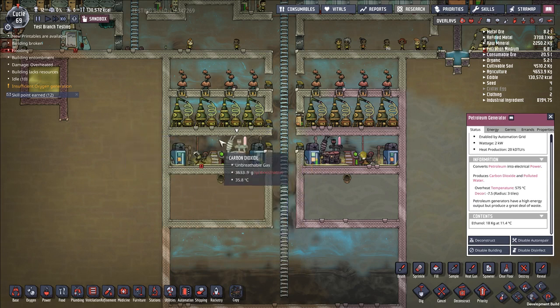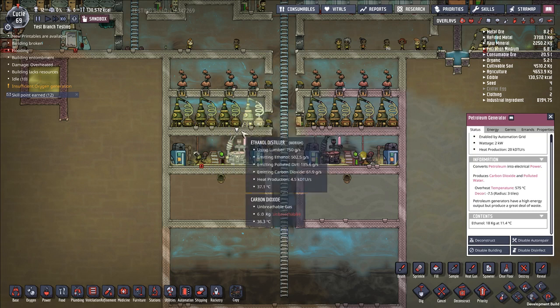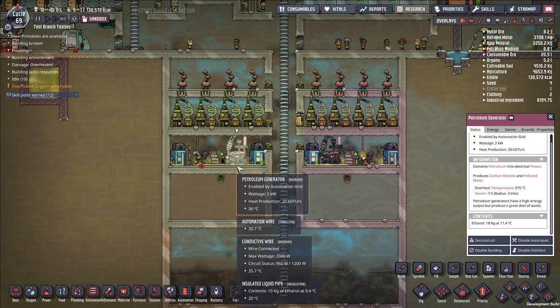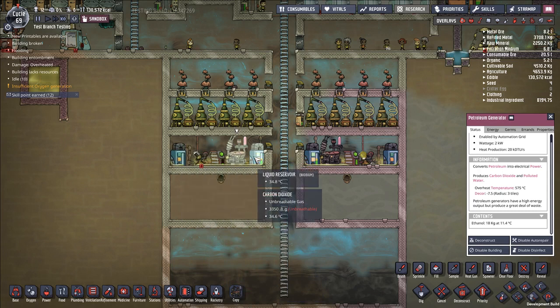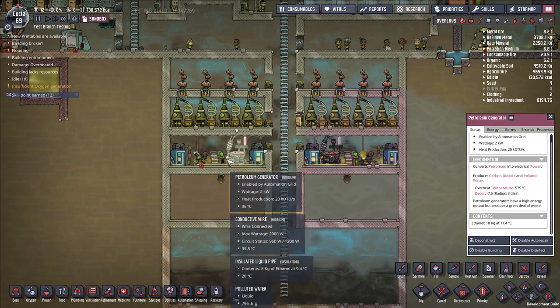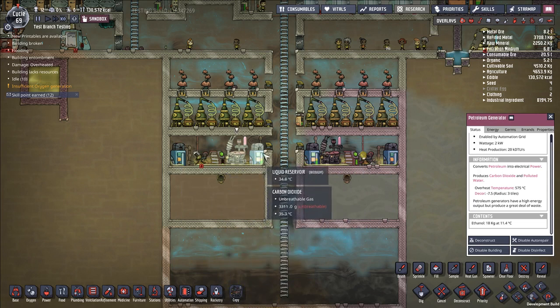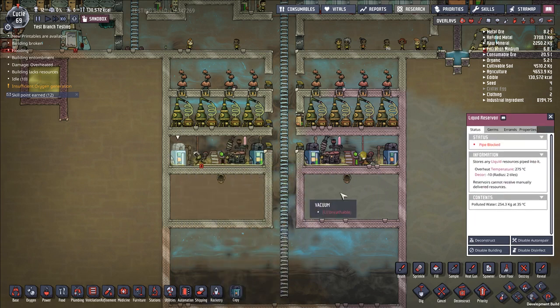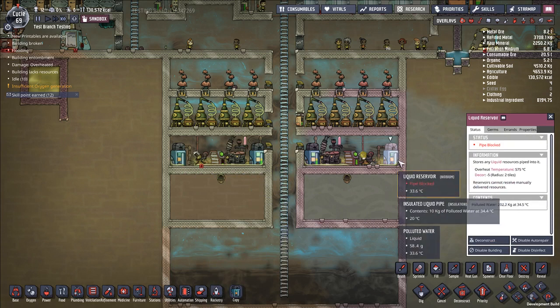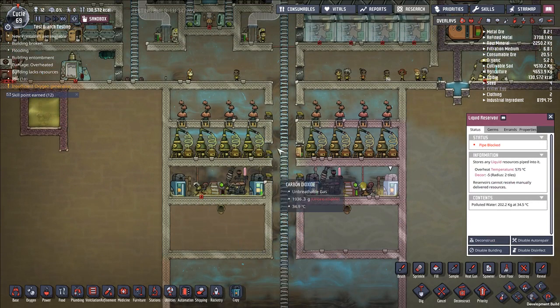Half of that power goes to run your ethanol distillers, but 1,000 watts can go off and power anything else. You also want to run this petroleum generator because the more you run it, the more polluted water you generate — and the amount of polluted water is more than sufficient to cover the cost of feeding these trees. Each tree requires 35 kilograms of polluted water per cycle. Running the generator at 750 grams per second with 600 seconds in a day, you net a lot of polluted water. I have this hooked up to a smart battery with automation, so I'm building up a reserve of ethanol as fuel, and already I'm accumulating a lot of polluted water in these tanks.